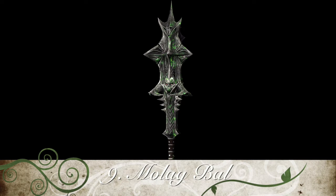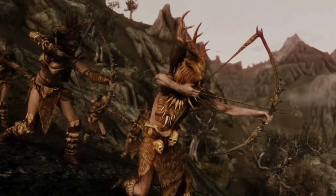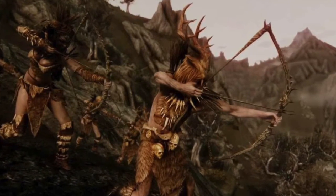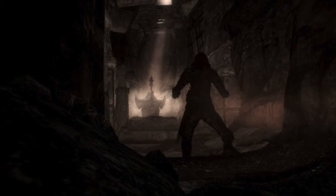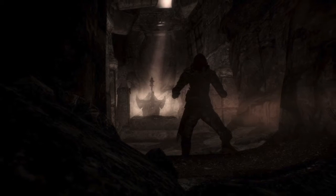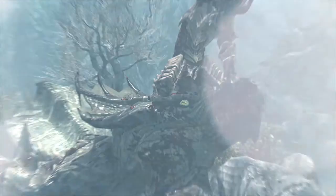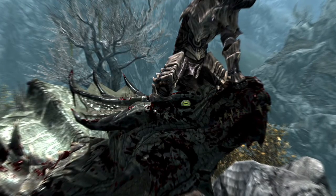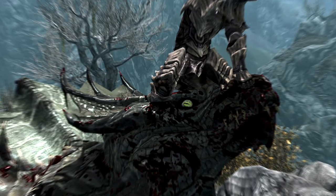Number 9: the Mace of Molag Bal. Molag Bal is the Daedric Prince of Domination and Enslavement of Mortals. When you wander into Markarth, a Vigilant of Stendarr will be outside a house asking if anyone has gone in or out, and when you agree to investigate the house with him, you initiate the quest A House of Horrors. As you wander down the decaying ruins, you find the Shrine of Molag Bal, who will give you a task. After completing said task, you will receive the Mace, which does 31 points of damage to Stamina and Magicka, and if the target dies within 3 seconds, it will fill a Soul Gem.